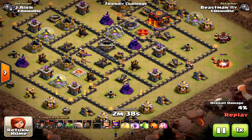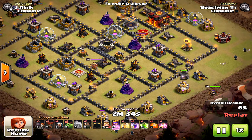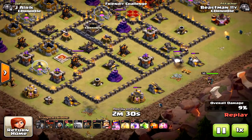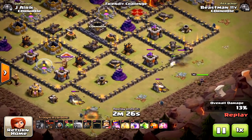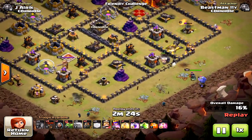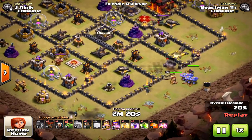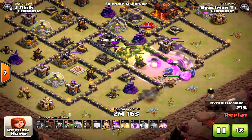Ground attack first with the queen. The point here is to create the funnel for the king and the bowlers — that's very important. By the time he drops the bowlers and the king, he's going to drop a rage on those bowlers which will do tons of damage.